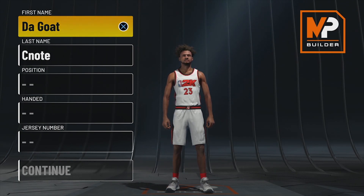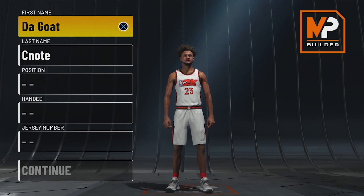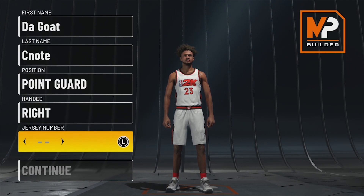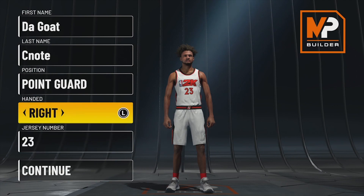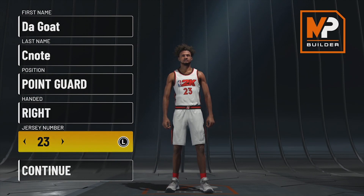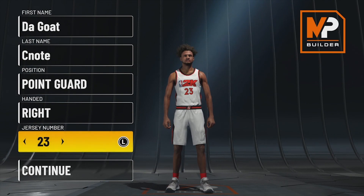First things first, we're going to start off with the position being a point guard — I want to be a point guard, get the rock, and go crazy. For our hand we went right-handed, and for jersey number we can go 23.